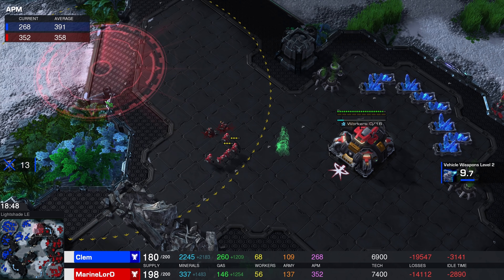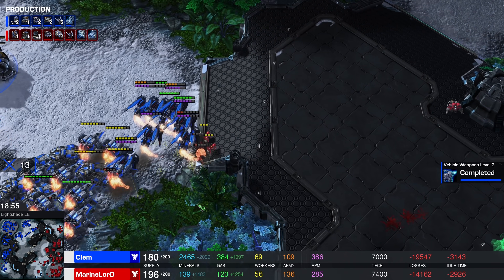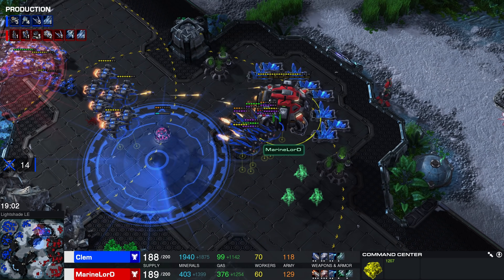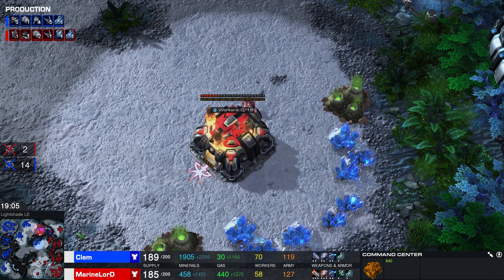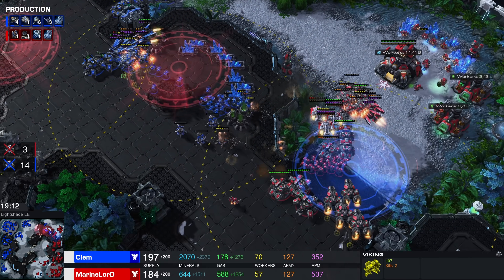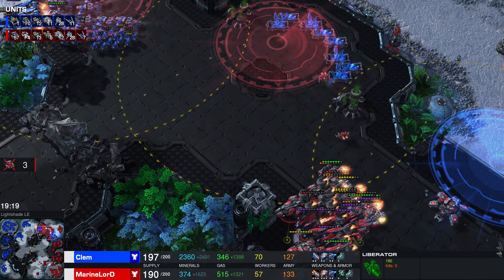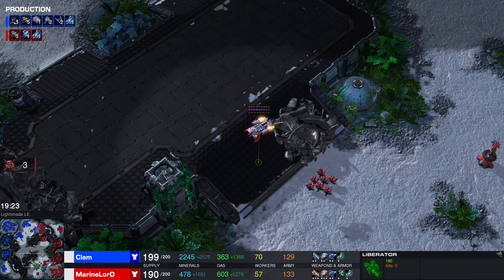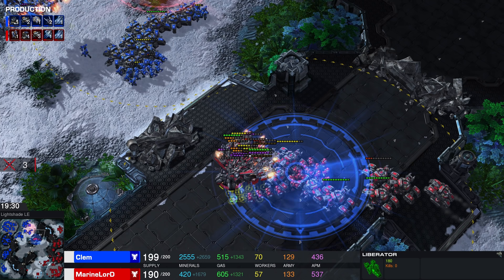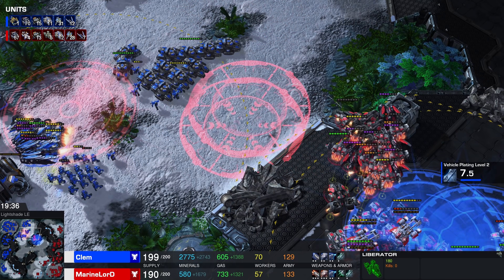Every single time Marine Lord wants to acquire a new base, Clem is there — except for the one at 6 o'clock. Little auto turrets are helping the Vikings get rid of that command center. Clem definitely has a firm advantage at this point. That being said, I do like Marine Lord's unit composition a little bit better. Clem has 12 Ravens — so many Ravens! I like his unit composition, but didn't realize there were that many out. Slow pushing with the Libs is always nice.